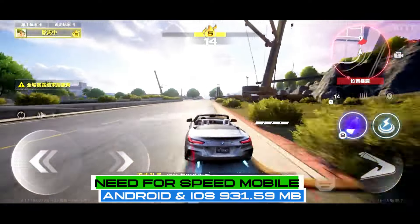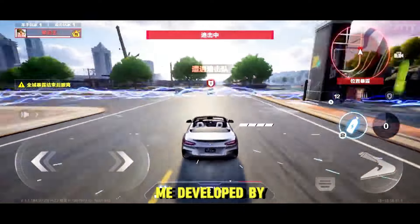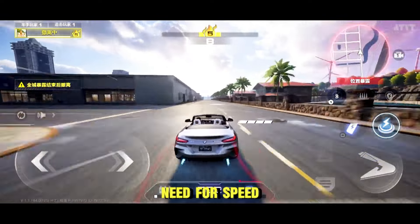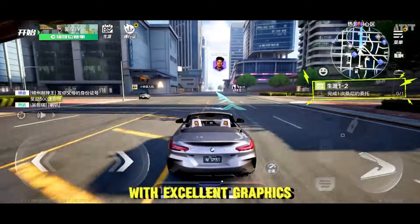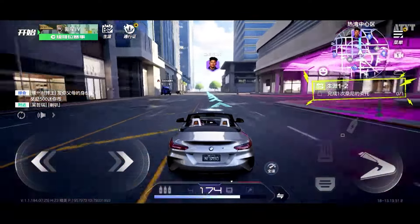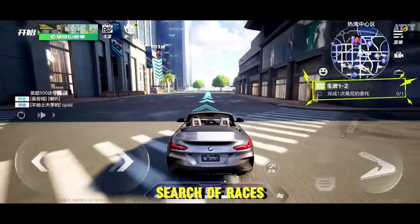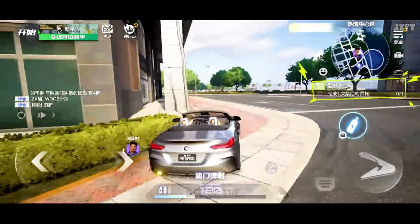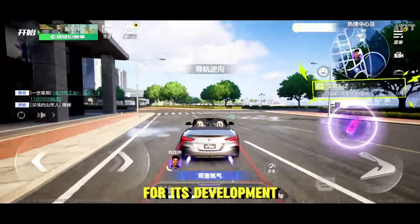Need for Speed Mobile is a driving and racing game developed by Tencent and EA. This game is one of the most similar to the Need for Speed games on consoles, with excellent graphics, spectacular customizable cars, and an open world which you can roam freely in search of races and activities. Its advanced graphics quality has been achieved thanks to the use of the Unreal Engine for the game's development.